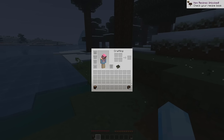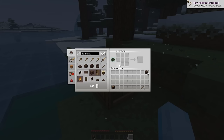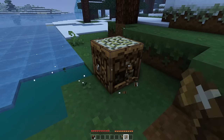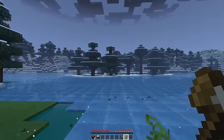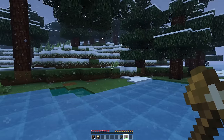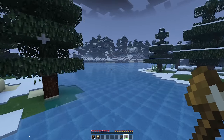This is a brand new world so we've got a lot to explore, a lot to get set up for ourselves, and we need to build ourselves a house. But as always in Minecraft we start with the basics — punching a tree, getting a crafting table and getting some tools. I did take down that whole tree — I don't want to leave floating trees.